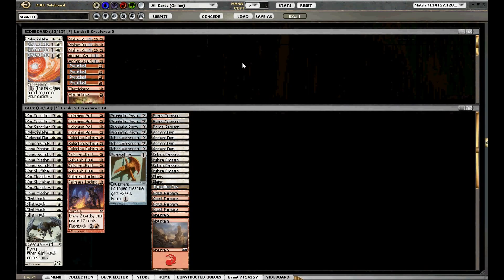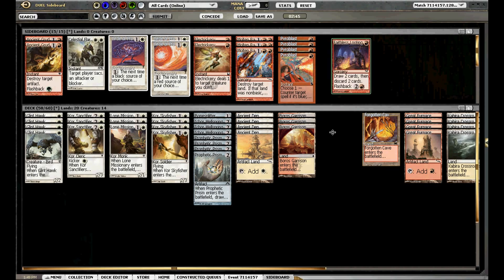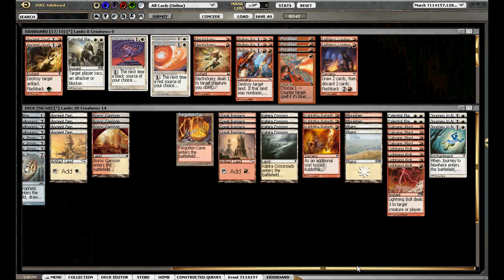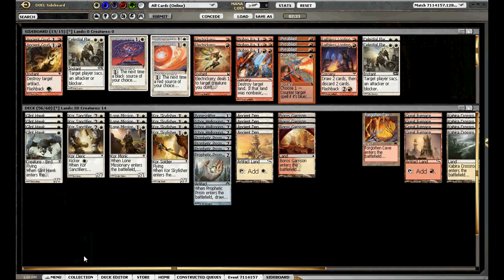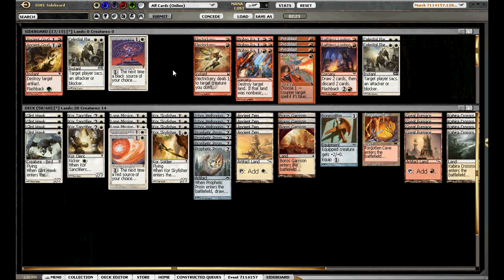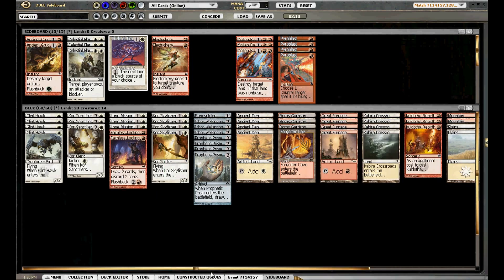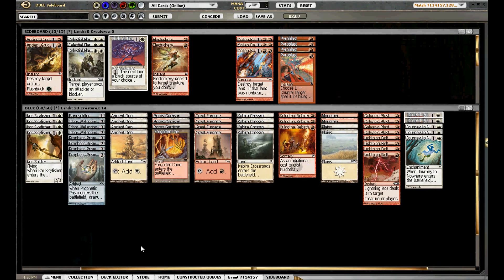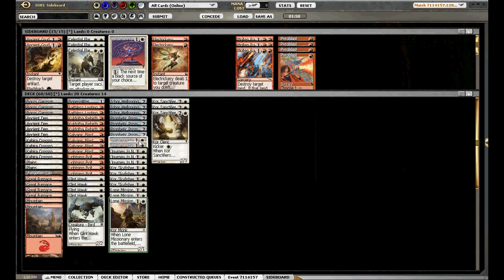That's good — we got game one. It's going to be a little tough to win this one, so let's look at what we can take out. Faithless Looting might be too slow, though we could get into situations where we want to cast it in the late game. Celestial Flare is also pretty weak. The burn is decent because it helps with racing, and Bone Splitter is nice for that too. We can definitely bring in COP Red. Trickery and Molten Rain don't do anything. I'm still surprised this deck is only playing 20 lands, but it seems okay. I think we can keep this hand — let's submit.